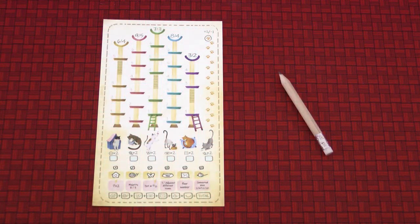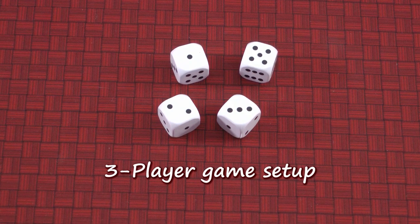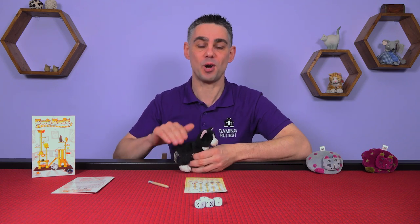Each player takes a sheet and a pencil. Take a number of dice equal to the number of players plus one and place them in the middle of the play area. The player who most recently petted a cat becomes the first player for the first round of the game.